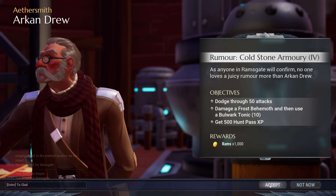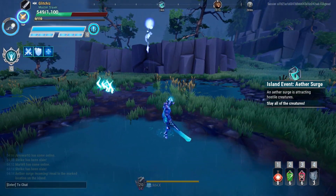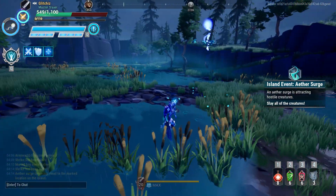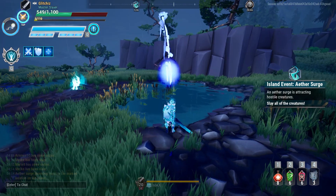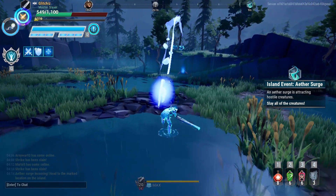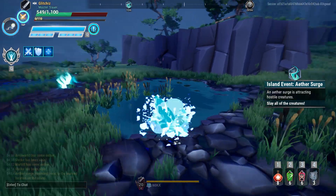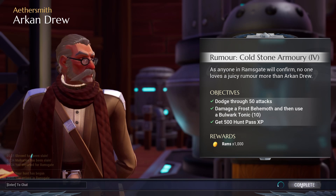For part four we need to dodge through 50 attacks, damage a frost behemoth, and use a bulwark tonic. The first portion is pretty straightforward — find any frost behemoth on any hunting grounds or escalation, do some damage, pop a bulwark tonic, and then reset and keep doing that until you get all ten. As for the dodges, unlike the Vision of Fire quest, it doesn't have to be projectiles, so you can technically do this on any normal behemoth. I still like the tried-and-true harpy method — you go into Aldric's Peak and look for a public event. The first wave will always be a group of harpies, two of which will have long-distance ice projectile attacks. Kill off all the other harpies except those last two, and they'll consistently do frost projectiles which you can dodge really quickly. Once you get all those steps done you head back to Ark and Drew to turn in part four.